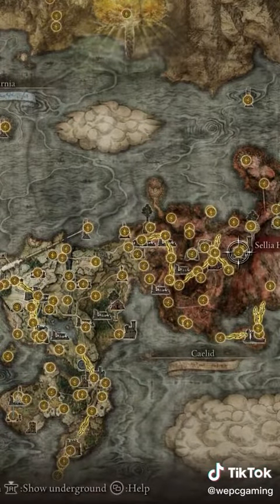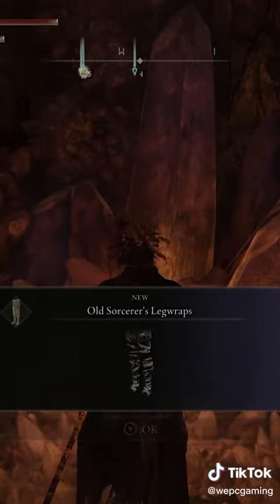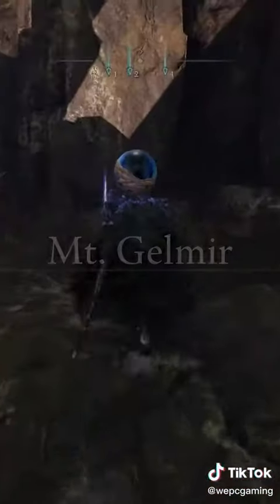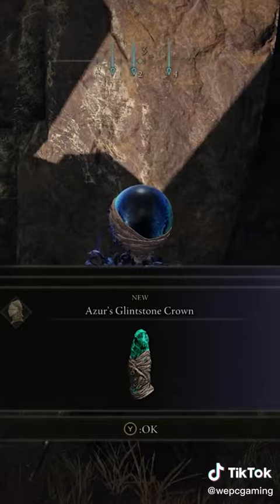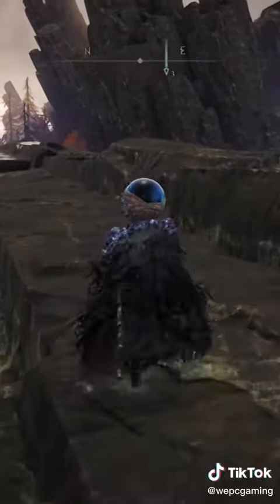Head back to the Salia Hideaway — where our green friend was once kicking it is now their armor set. Do the same at the Primeval Sorcerer's Site of Grace to acquire their set also. And there you go — jeez, that was a long one. Drop us a follow, please. That was hard work.